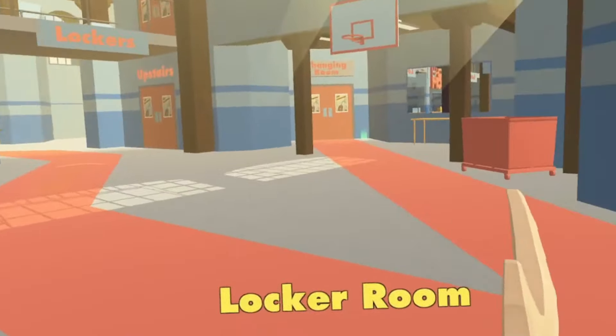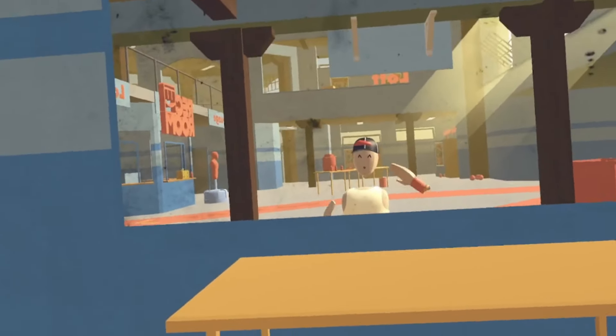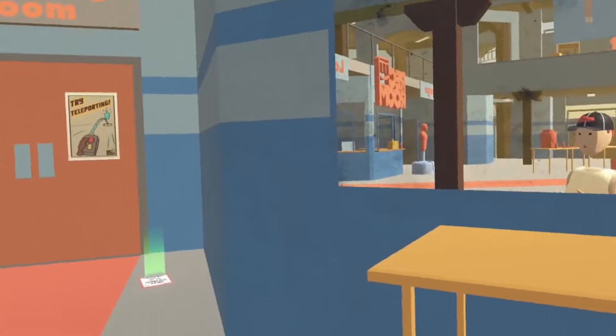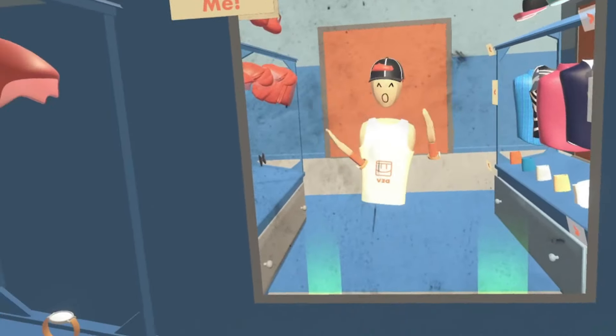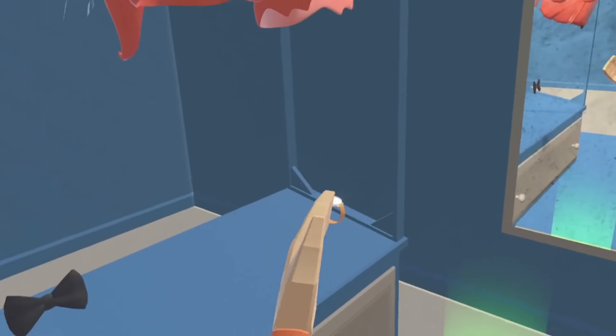This is the first ever build of Rec Room. In this version of the game, there was no dorm room at all, so all you had was the changing room. As you can see right now, I'm in a dev outfit, but this is all the clothes you would get.